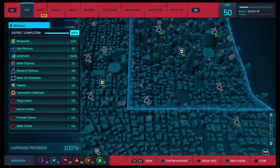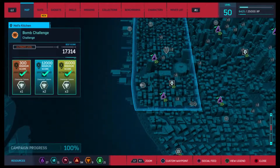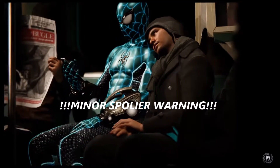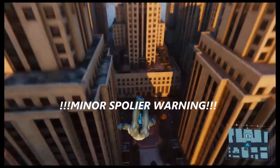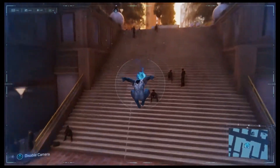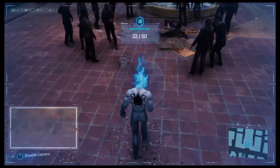One negative revolves around certain villains — slight spoiler warning. There are a few villains like Taskmaster, Tombstone, and Shocker who have side content or story missions but don't really appear again after you beat them. This could be something for DLC or a later reference, but those particular villains aren't as important as Vulture, Electro, and the main story villains. They feel a bit underutilized overall.